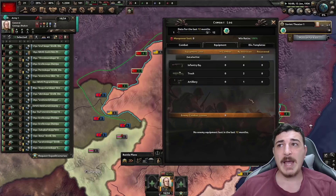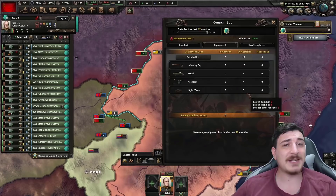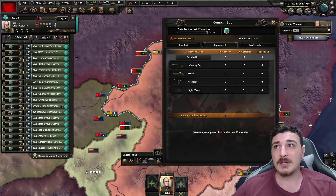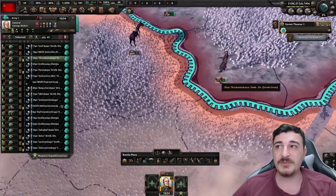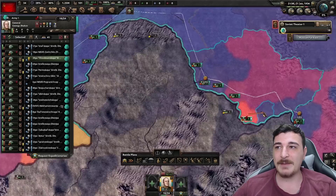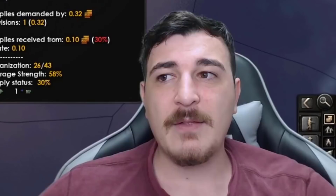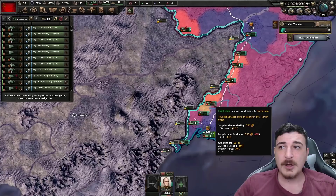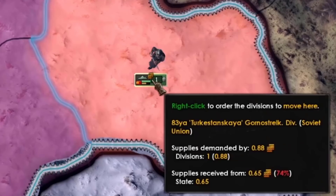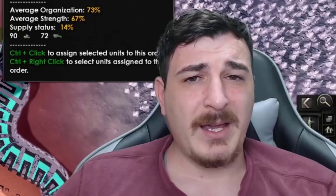To illustrate: in a separate theater with only undersupplied units, attrition ramps up every few days — you start losing infantry equipment, artillery, tanks, and more. Within just a year you can lose tens of thousands worth of supply if you're not careful. Move units away when you see the red supply icon. The orange icon means 25–50% supply, the yellow icon means 50–75% supply. So these units at 74% are just 1% below the threshold.